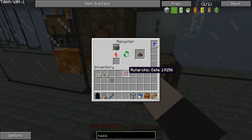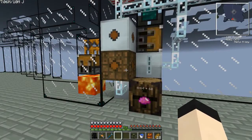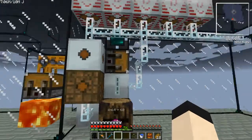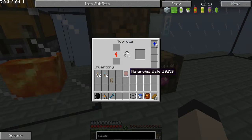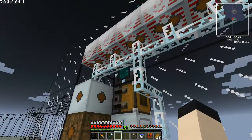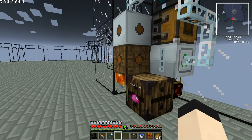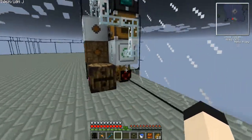It could technically use the igneous extruder to create a permanent flow of cobble into this, but that seems like a lot of work — more work than I wish to do.